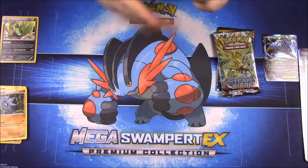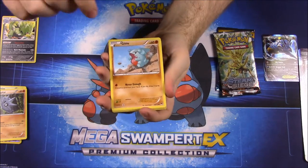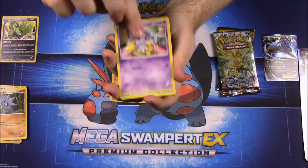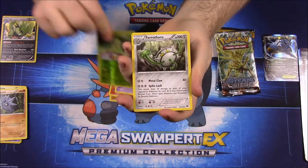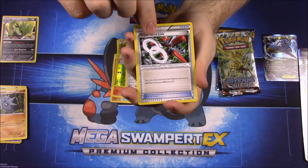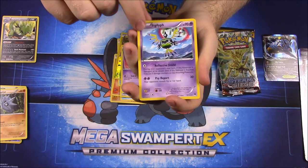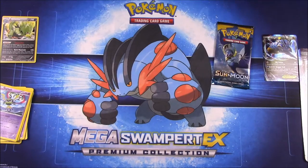Now we'll do Breakpoint. First up we have a Gible, Shellder, Growlithe, Esper, Psyduck, Chikorita Reverse Hollow, Ferrothorn as a rare, Scissor Spirit Link, Double Blade, and Sigilyph — I don't know how to say that name. Not terribly bad there.